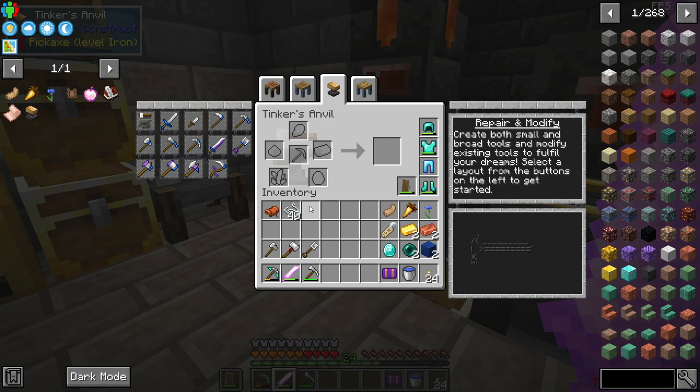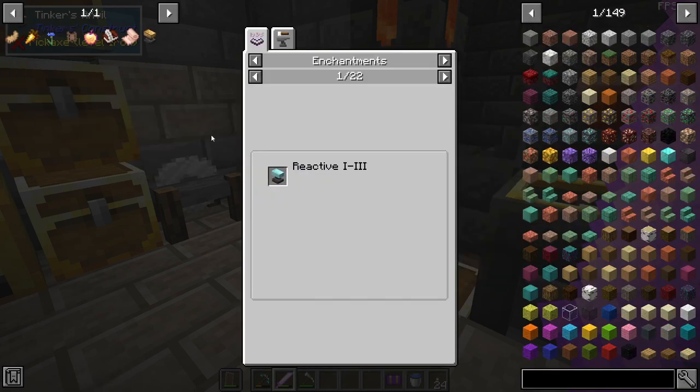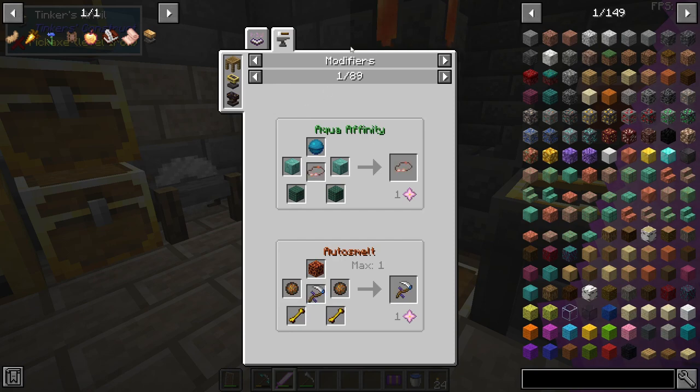For this next upgrade, which in my opinion is the most important, it's a decision you have to make whether you want your tool to have Silk Touch or Fortune. Before I show you the recipes for Fortune and Silk Touch, if you have the bookmark for the Tinker's Anvil and hit U on that, this is how I go through all of the modifiers that are available. There are a lot of different modifiers you can put on your weapons or tools, but the ones I tend to stick with are Silk Touch and Fortune.